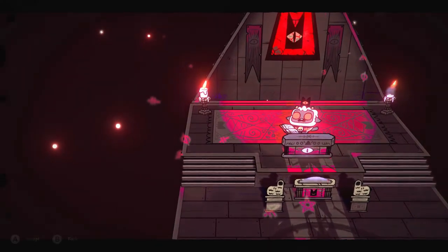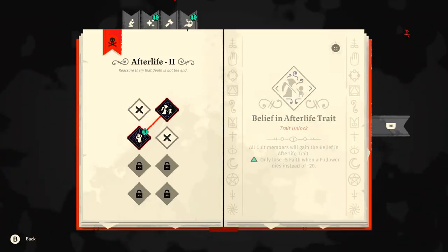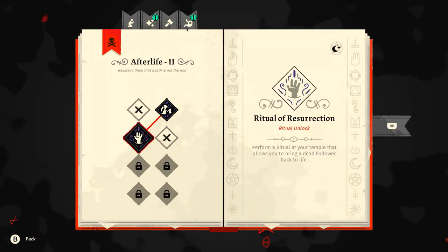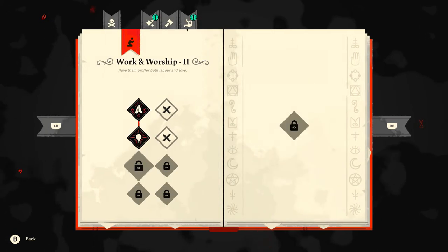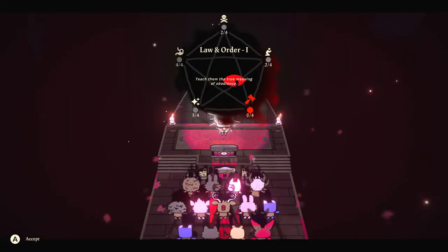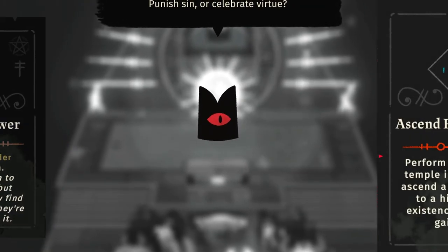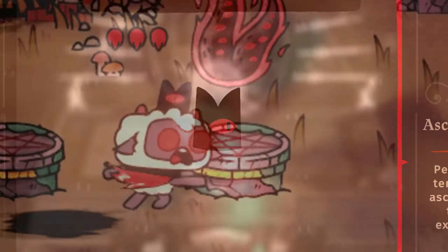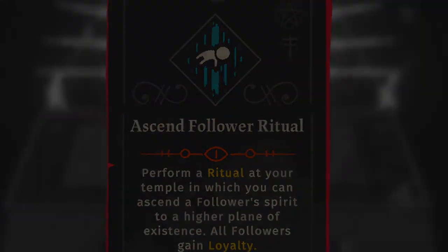Welcome to Cult of the Lamb. Today we're going to be talking about tablets - what are the best to get, specifically early on. These can have massive implications for what you're going to build later down the line. Some tablets have a short-term benefit, and others have an incredible, amazing long-term benefit. I don't have all the gameplay for all of the tablets because I literally have to grind them and they're all on cooldowns - this is one of the biggest problems with tablets. It's important that you spend what you can early to get the best bang.